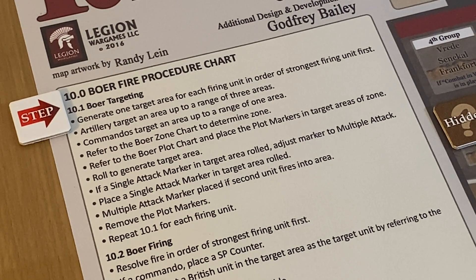If artillery fire causes a disrupted or suppressed result, place an appropriate marker on all British units in the target area. So we don't need the bore target chart here — it just targets the whole area. There are two Boer artillery units: one is too far away, but the one in the Calenzo kopjes is hidden and in an emplacement. It has a strength of three, so it can fire up to three areas.